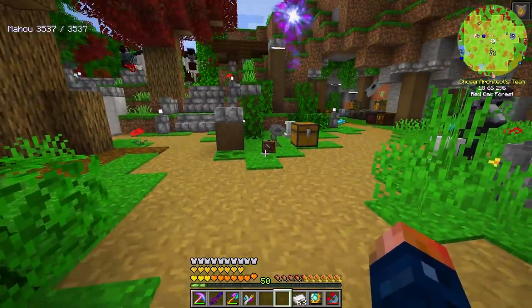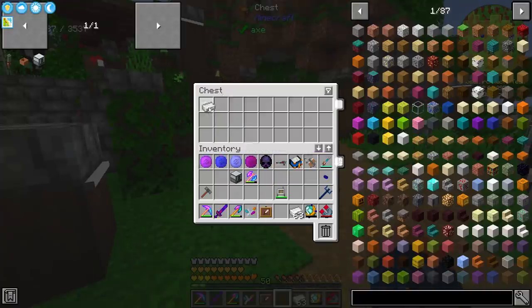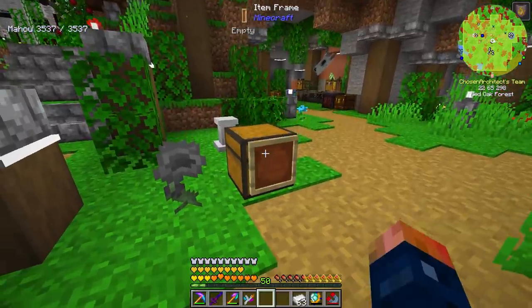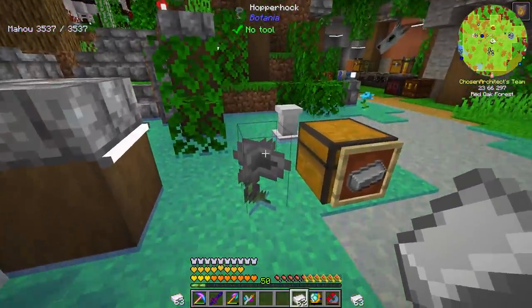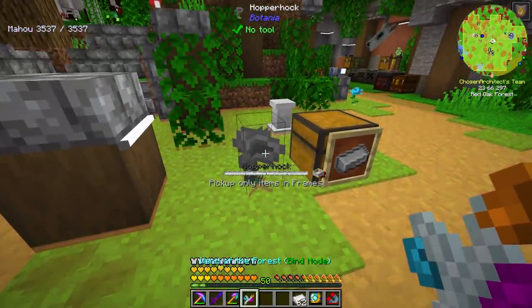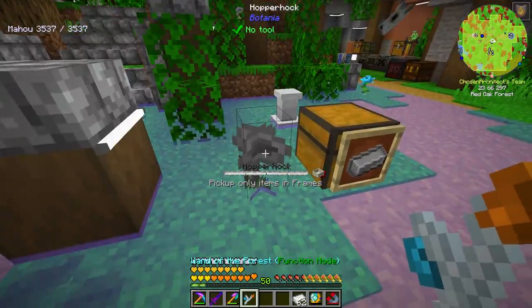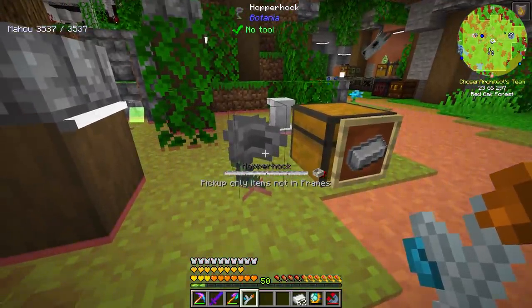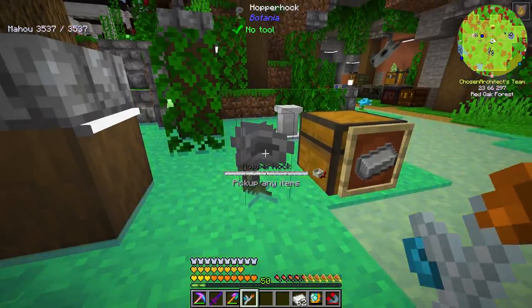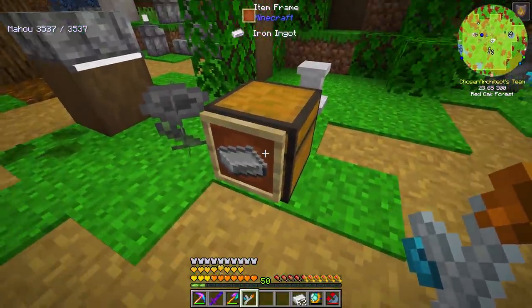If I drop something here it should pick it up — even with my magnet on — and put it in the chest, just like that. So now it's in the chest. It's going to pick up every item on the ground and put it there. The way to filter this is to place an item frame on the chest and put the item in the item frame. Now it only picks up the item in the item frame — but you can invert this. If we shift right-click, we can change it: pick up only items in frames, pick up any items, or pick up only items not in frame.